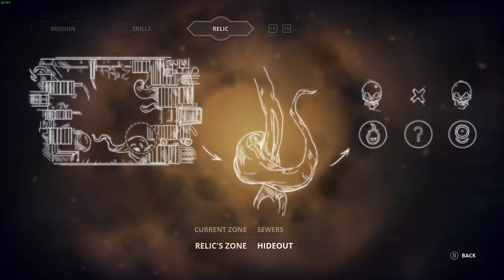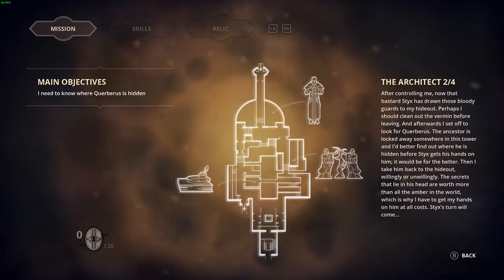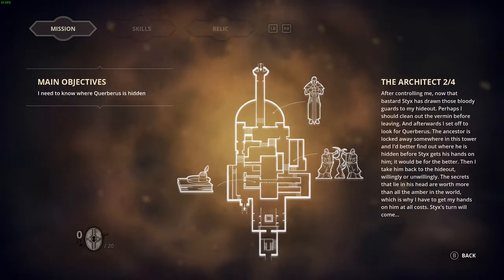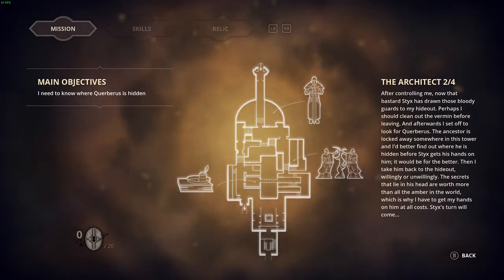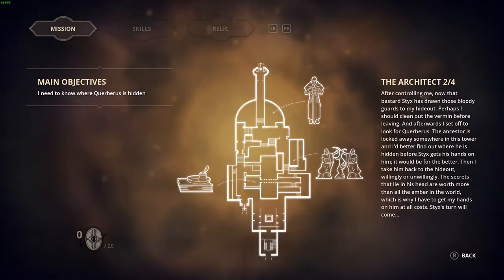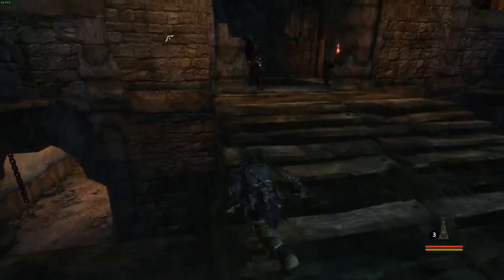The relic was in the hideout? I should have looked at that. Whoops, we missed it. Let's look at our mission: after controlling me, Styx has drawn those bloody guards to my hideout. Perhaps I should clean out the vermin before leaving, and afterwards set off to look for Quirberus. The architect is locked away somewhere in this tower, and I'd better find out where he is before Styx gets his hands on him. Then I'll take him back to the hideout, willingly or unwillingly — the secrets in his head are worth more than all the amber in the world.